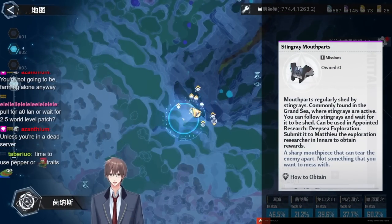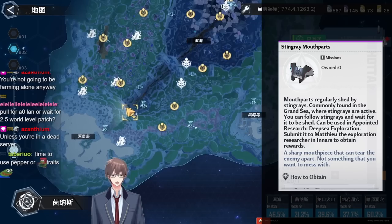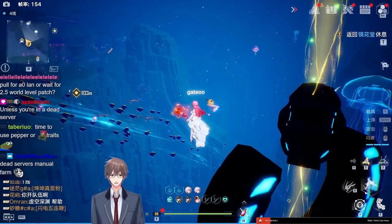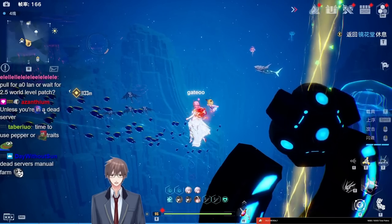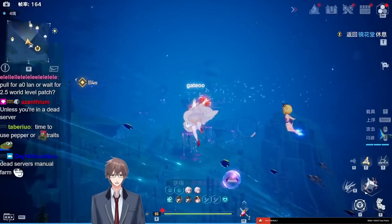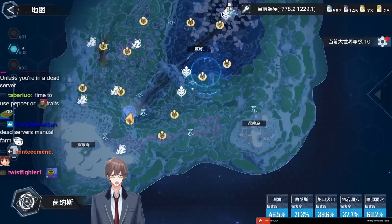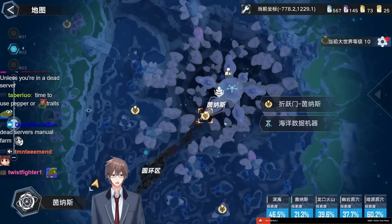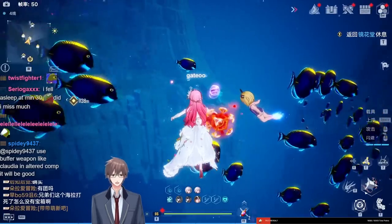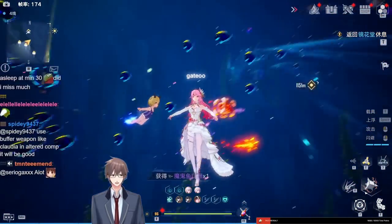Stingray mouth parts — literally just teleport over here. There are a few stingray just swimming around this area. They will spawn their mouth part every so often and you just swim around them and pick them up. This is very easy — there's a ton of these. You can also swim down from the Inars teleport straight down — there's a ton of stingray there. Around the surface there's a ton too. Just swim around them and pick these up.